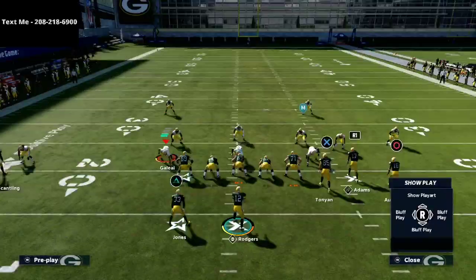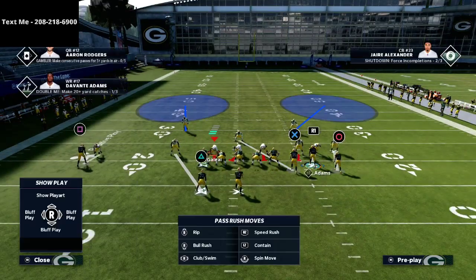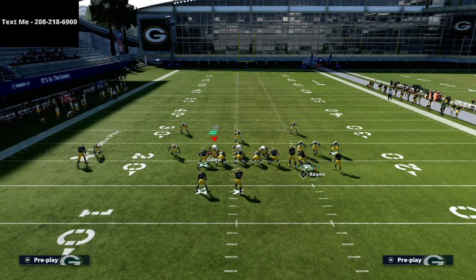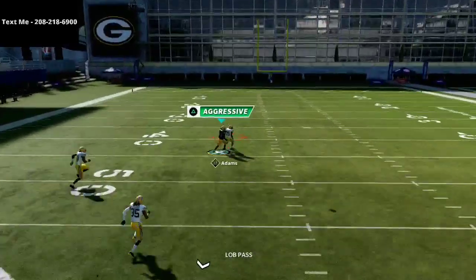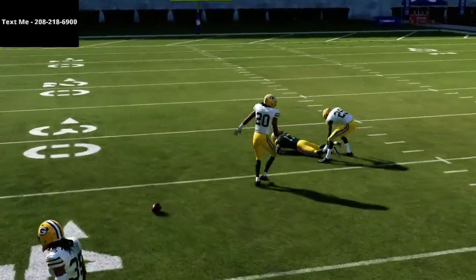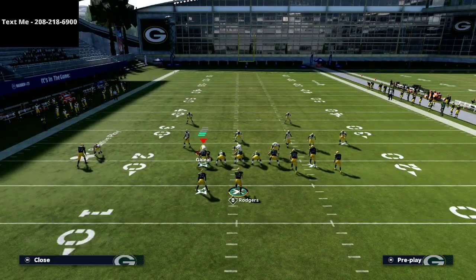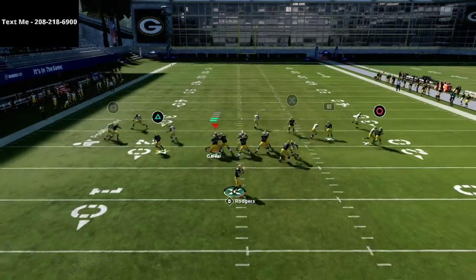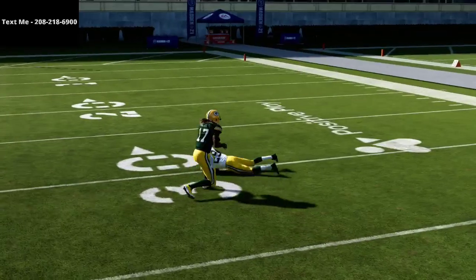A lot of it has to do with the motion — when you motion the receiver over, the defender needs to repress. If you motion Devante over and they shade underneath, you should see him get over the top. In regs it's not as consistent, but in MUT it's really reliable. If you have a Devante Adams-type receiver in that spot in regs, you could leave him on his fade — a good wide receiver will often get over and you can click on for that swerve catch.